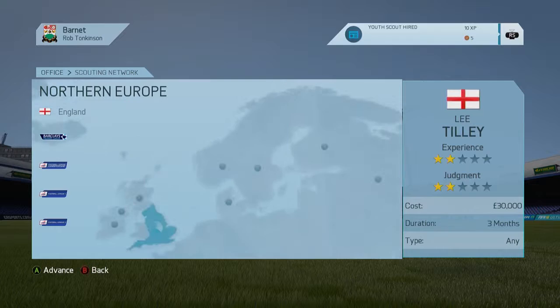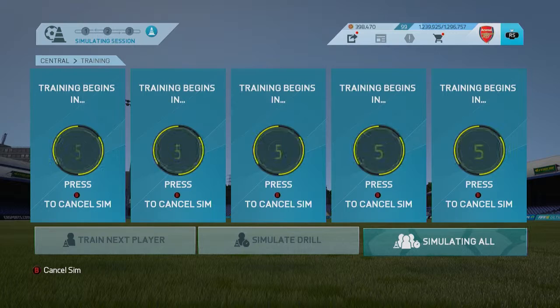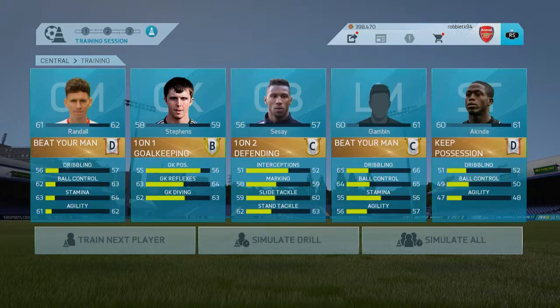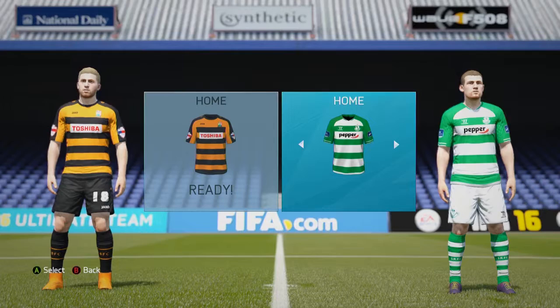Sending the scout to England for three months. I usually go with Physically Strong just because they're usually players that come out with quite good physicals. First batch of training — hopefully we can get a few of our current squad players to be a little bit better. And on to our first game against Shamrock Rovers. Oh, that purple kit — I love using that, not really sure why purple kits are all the rage.